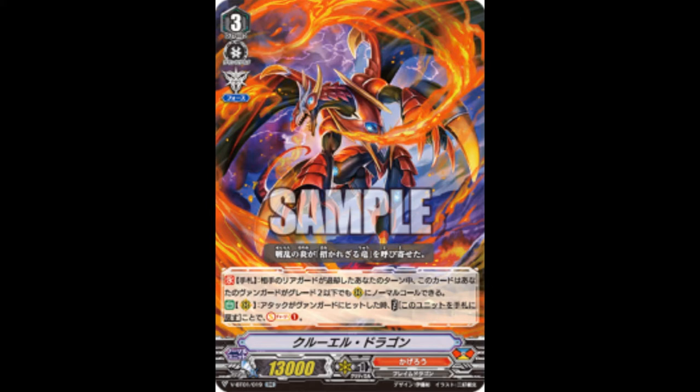And then we got Nahalim, which I'm pretty sure a lot of people have already seen, but just in case — when this is placed, cost: Counterblast 1, choose one of your opponent's rearguards in the back row, retire it, and this unit gets 5k until end of turn. This will combo really well with Cruelty Dragon. I plan on doing deck profiles when they're released — keep an eye out for those. Me and my roommate will also be playtesting the decks, maybe when they come out we might playtest with samples.